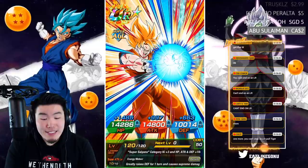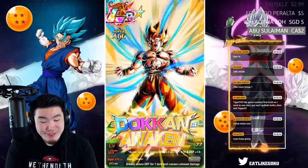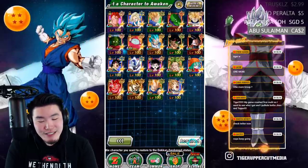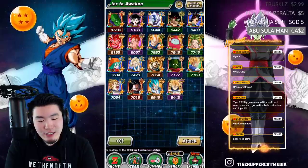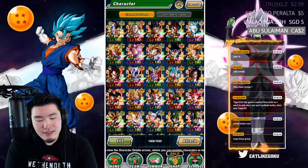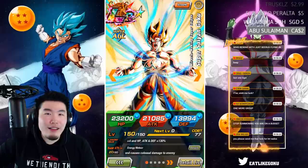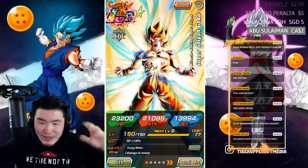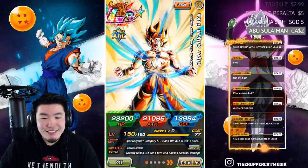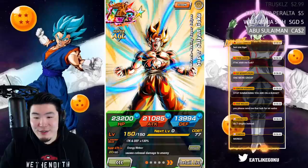Can't end in an LR — you might be right. It does feel weird to end on a good pull. You always want to end on a bad multi because you never know if the luck is still present, still in the air. All right — one more. We just pulled an LR which means that LR luck is present, I think.